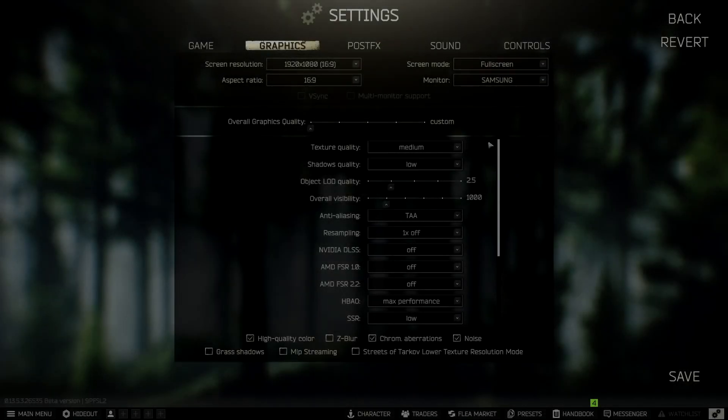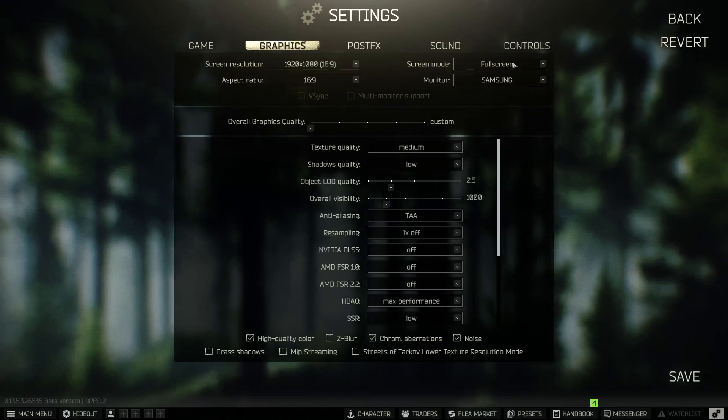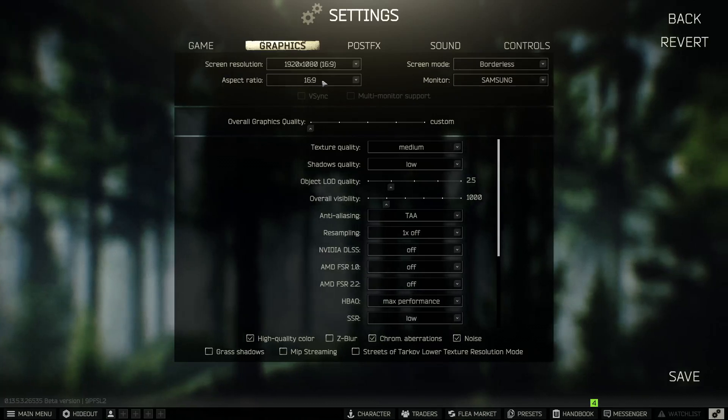In Graphics Settings, set your resolution to match your monitor — 1080p, 1440p, or 2K. I'm on 1080p. For screen mode, I recommend Borderless as it keeps frames stable and makes alt-tabbing easier, but if you only have one monitor keep it at Full Screen. Aspect ratio at 16:9 is standard.